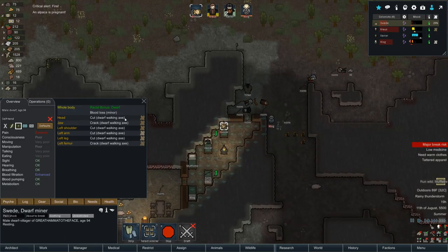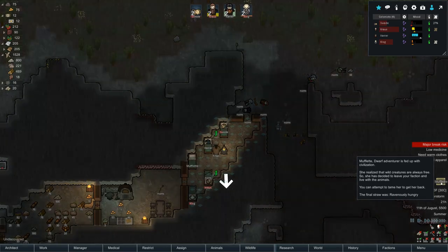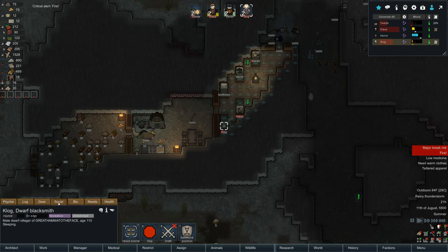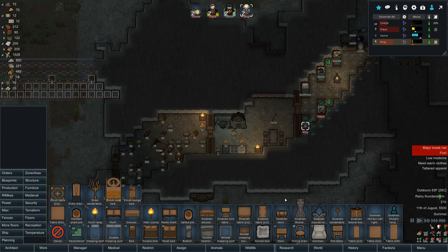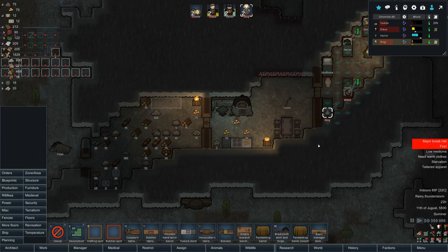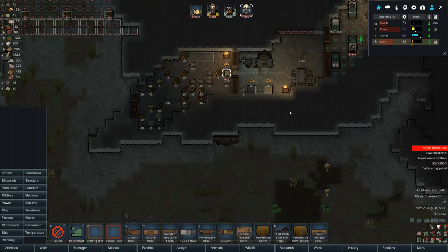Swede, you ready to go buddy? Don't worry about that axe cut through your skull. I don't think I need my dwarves on bed rest two anymore because they're so good at blood filtration — I don't have to worry about them dying from infections about 99% of the time. They need warm clothes and have tattered apparel. We've got the medieval mod now — maybe we can make some medieval tunics. Let's throw in a wooden hand tailored bench.